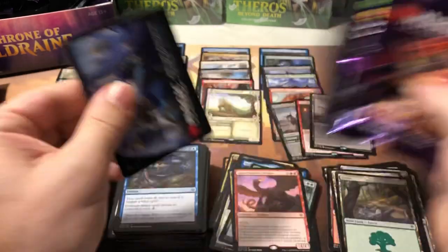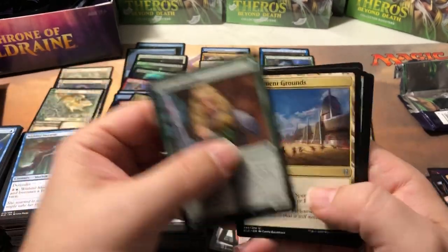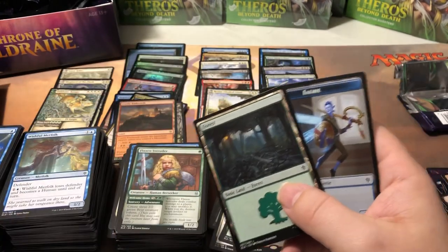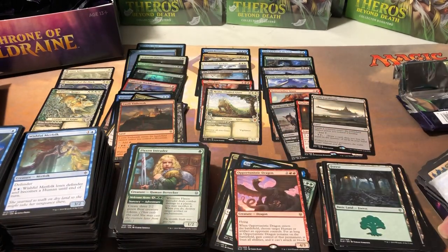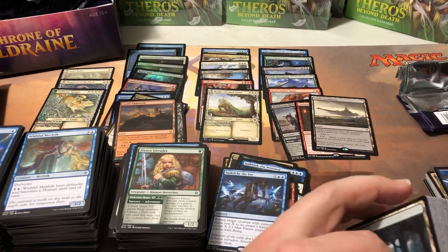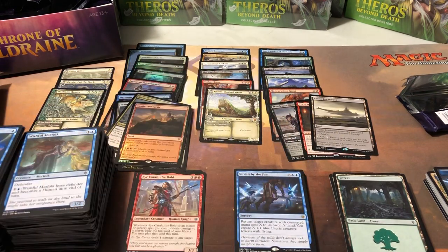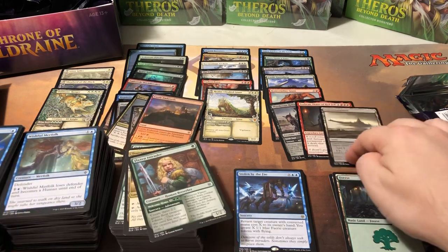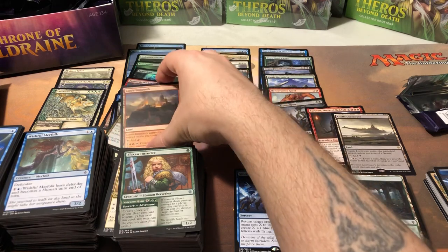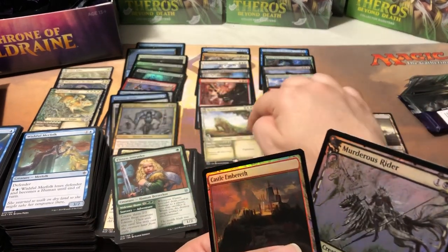Last pack — what a journey. We started off really, really slow and man did we pick it up at the end. Last pack: Flaxen Intruder, Tournament Grounds, Okka Adversary, and Stolen by the Fey. No extra foils. I really appreciate everybody sticking around — that was a crazy opening. A lot of people probably took off early thinking we weren't going to get anything, but we did end up pulling out some value at the end. Looks like it was about $110.